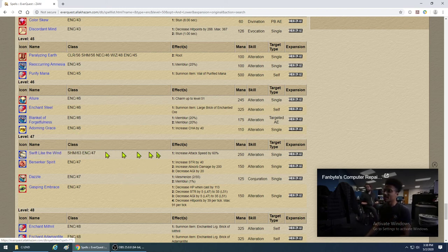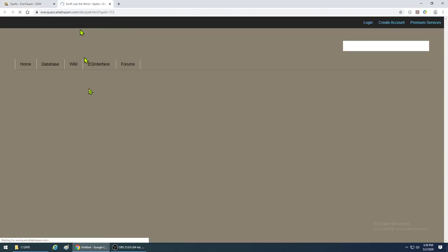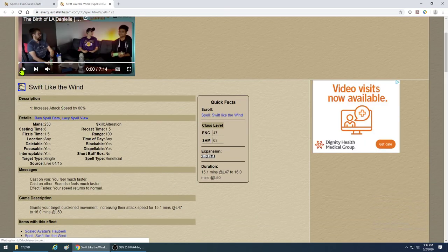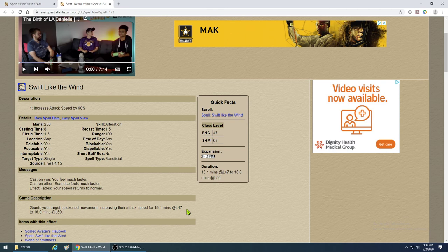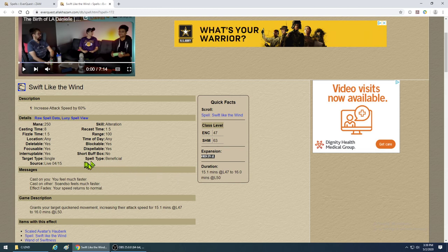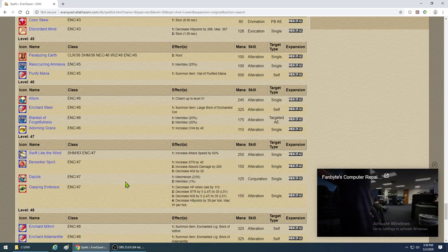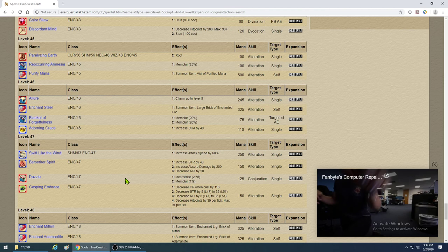Swift Like the Wind — finally a great haste spell. It's straight up 60% haste with no level scaling. The downside is it doesn't last as long as Augmentation. If you absolutely need maximum haste for a shorter window, go with Swift Like the Wind. The 8-second cast time is quite a bit, but if your team is doing 200 DPS and you boost them to 300 DPS — a 50% increase — it reduces load on your cleric and kills monsters faster.